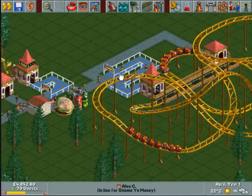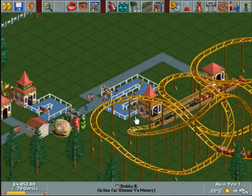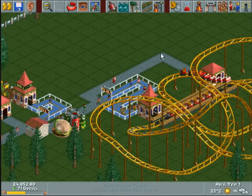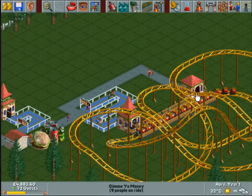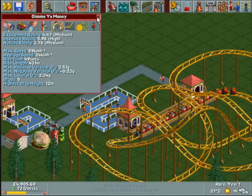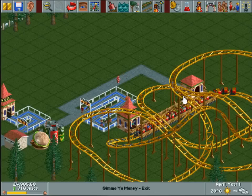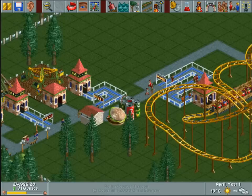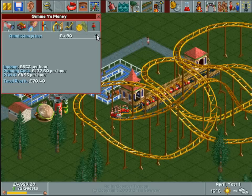Now you can see we've got people queuing for that. I might want to get another handyman to patrol exclusively there. Generally if you've got a high intensity roller coaster like this — and this is quite a high intensity roller coaster — people will be sick as they're coming out, so you want a handyman to patrol the area where they come out. I think I could probably bump the price to maybe five pounds.